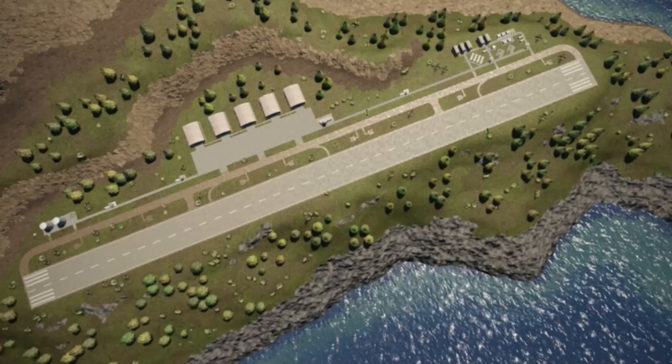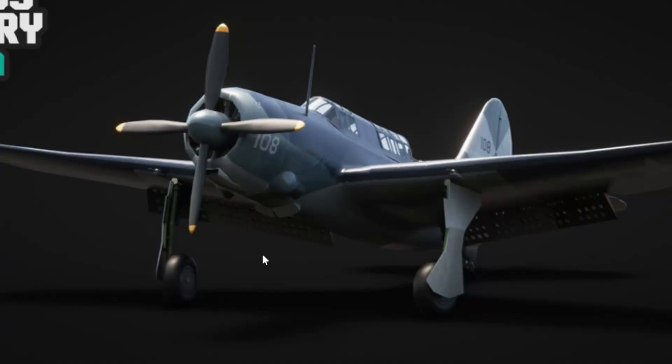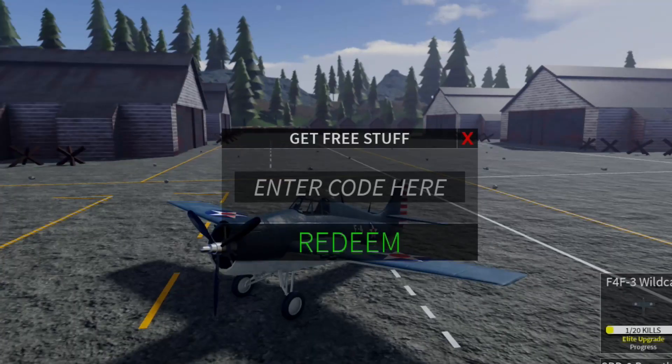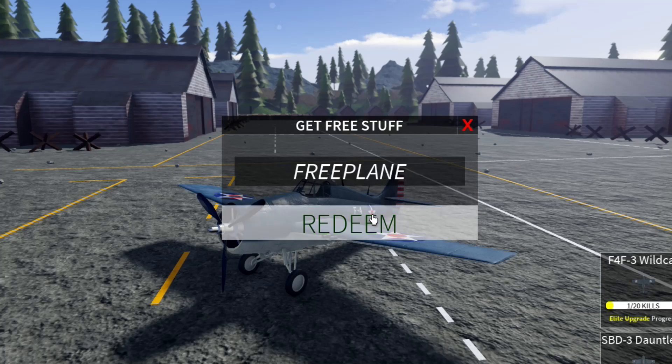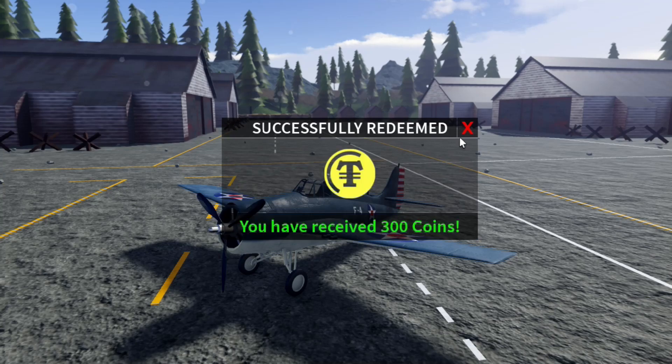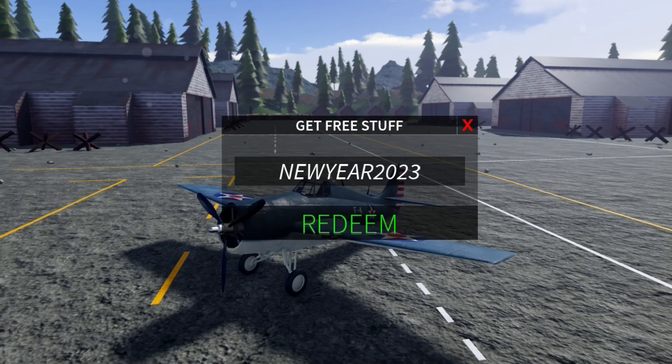Let's go ahead, return to lobby, and redeem all of the codes. These codes will give you a lot of money and help you out a lot. Let's go to codes and redeem: 'freeplane' — that's the first code and it gives you a free plane. We've also got 'newyear2023', which is still working. We also have 'yt_tammy_d', 'yt_lucifer', 'youtube_patron', 'getp400', and 'youtube_mr_tyroxy'.